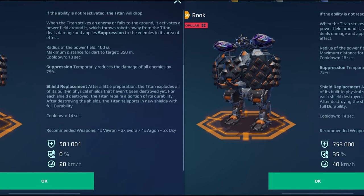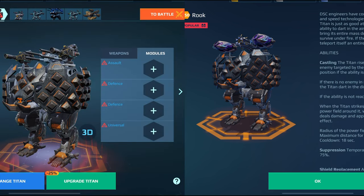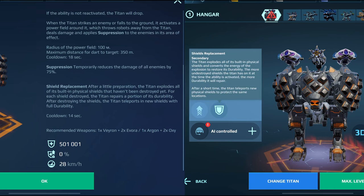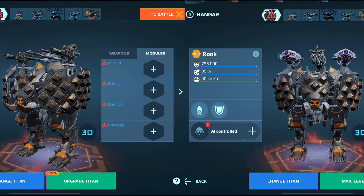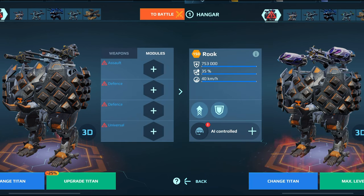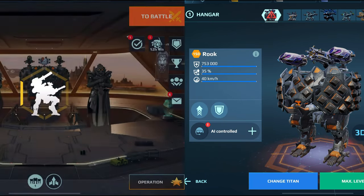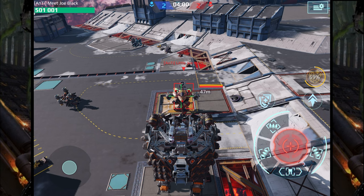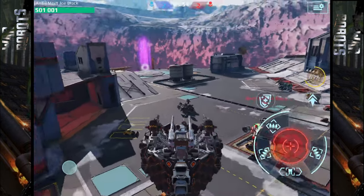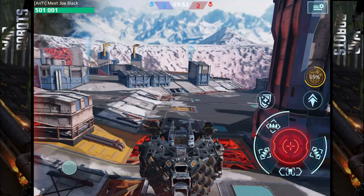When you're leveling up your rook, what is happening with the physical shield? Does the shield have the same strength no matter which level you are? I'm talking only about the physical shield. A few people asked me about that, and I consider it a really interesting question, so let's see it.